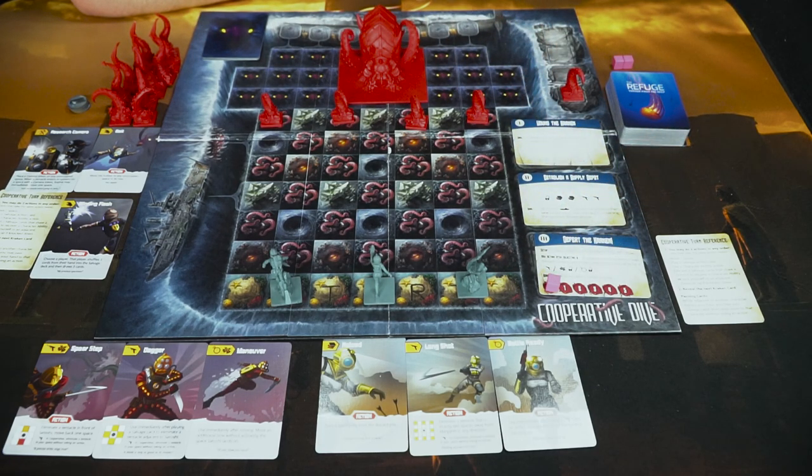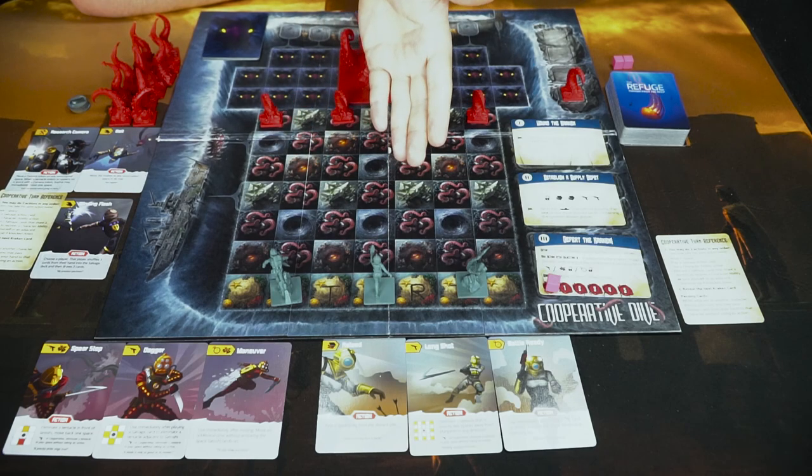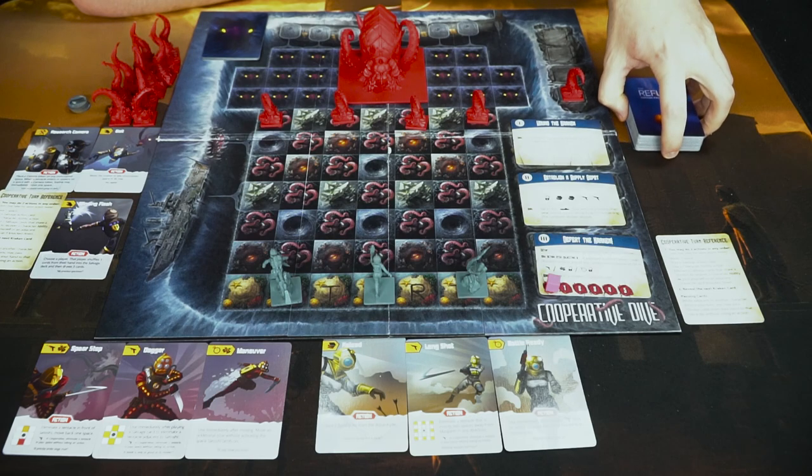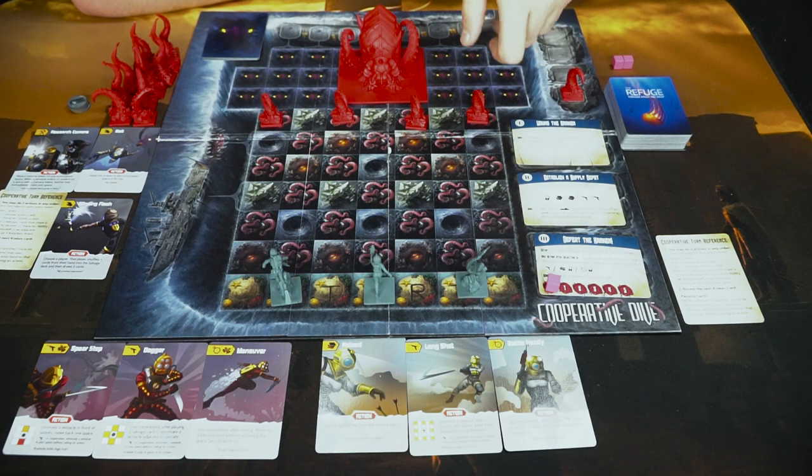That's the basic idea of how the objectives work. You lose if the threat tracker fills up, every player falls over or gets eaten in a single turn, or the salvage deck runs out — though certain objectives may alter those conditions. To begin, simply choose a player to go first.